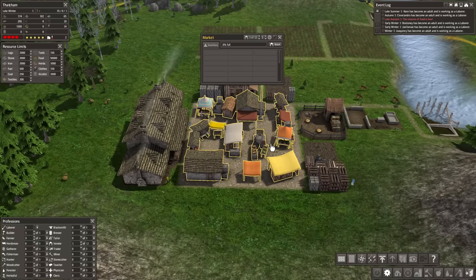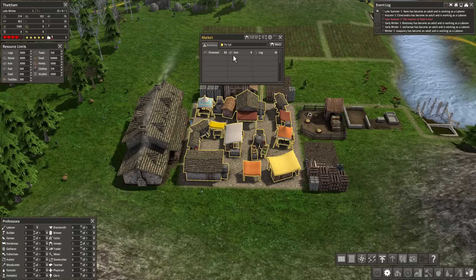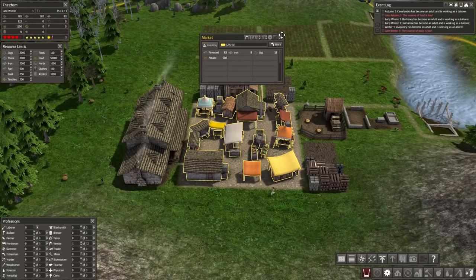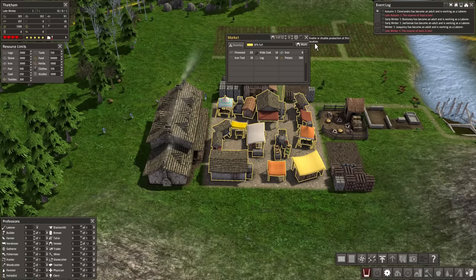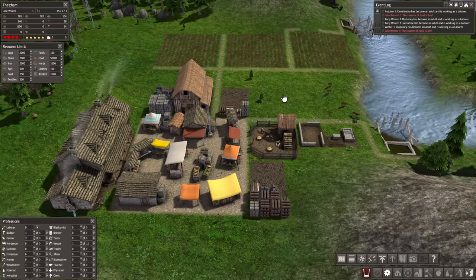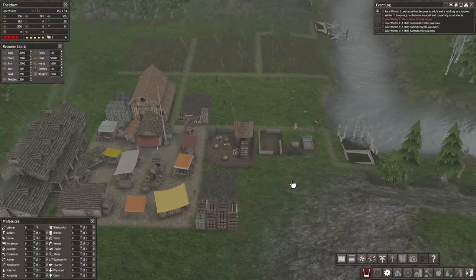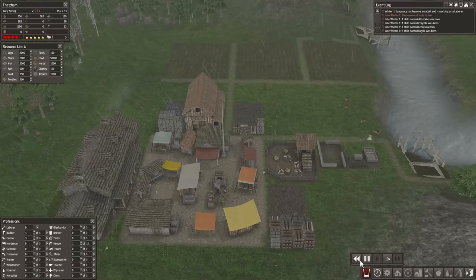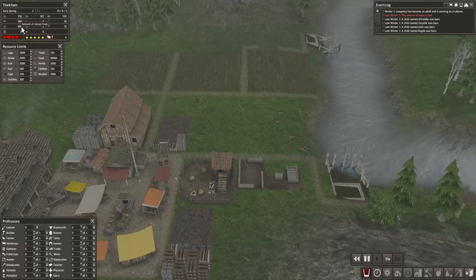Let's get one vendor and that vendor will start moving things like firewood, iron, food, and logs into the market to send out to the people. Despite the fact that they're taking all this food, it's still in storage, so it's going to get given out to the people that need it. We just got a notification that the tool reserve is getting a little bit low. Thankfully the blacksmith is being worked on, so no worries in that regard.